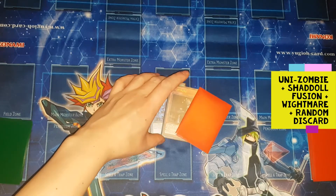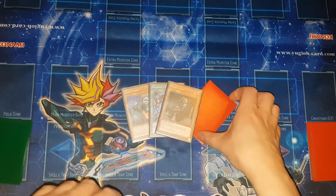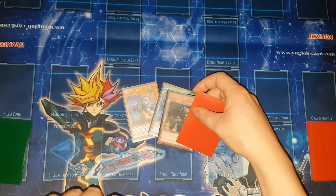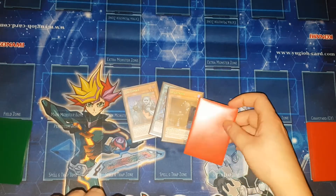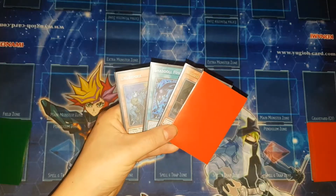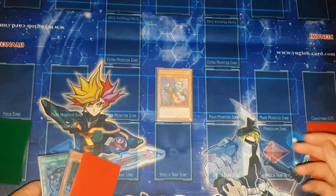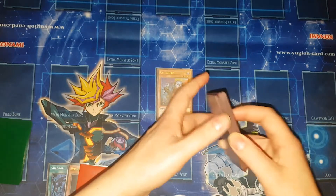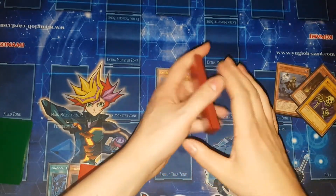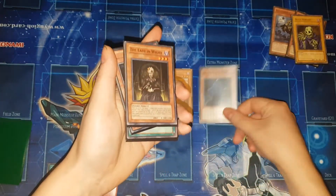These two slots can be any two of: Wightmare, Where Arf Thou, or Burial from a Different Dimension. And this just needs to be any card you can discard. If you don't have a card to discard, you can still do the combo when you draw off Beast, but you'd rather do it early so you can discard something good. From this starting hand, you're going to normal summon Uni-Zombie, using its effect to target itself and send a copy of Wightprince, which will in turn send Lady in Wight and Skull Servant. Banish these three to summon out King of the Skull Servants.